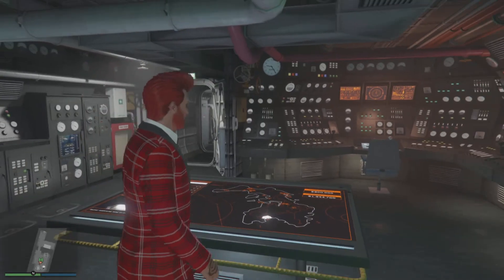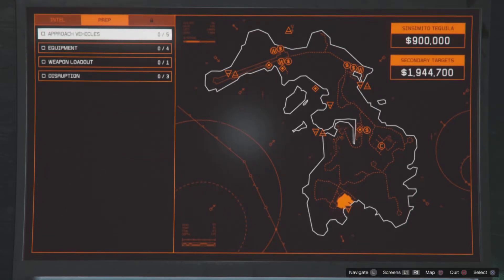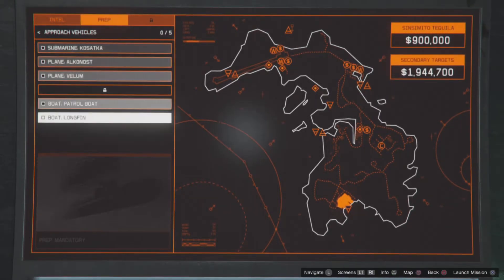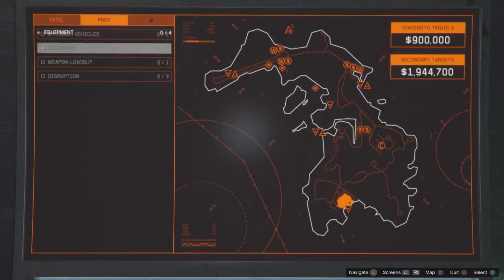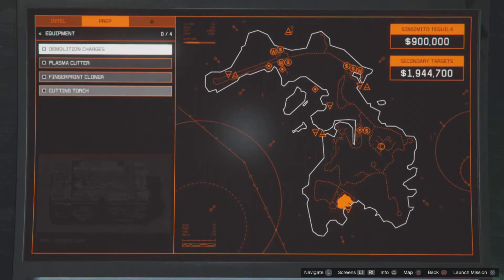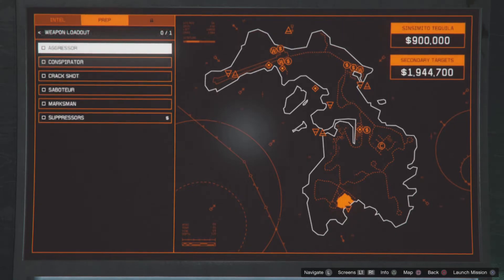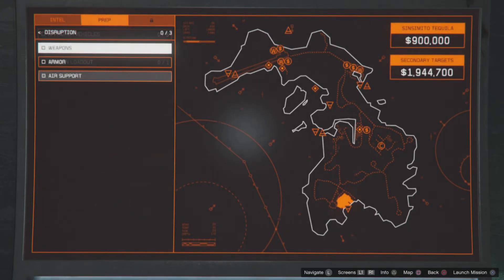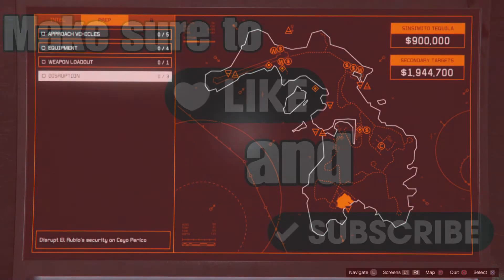I might have a video later showing you where the goods are. As you can see there, you've got to do some preps. You need to get one of the vehicles depending on what approach you want to do. Try and get the plasma cutter if you can — that weapon is good. Get C4s and disruptions too, which just weaken the guards.